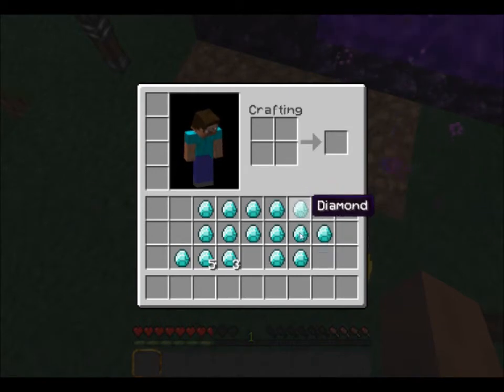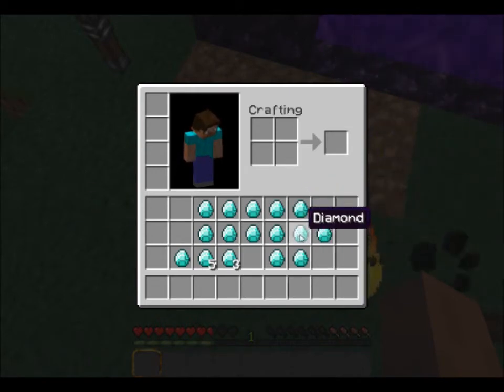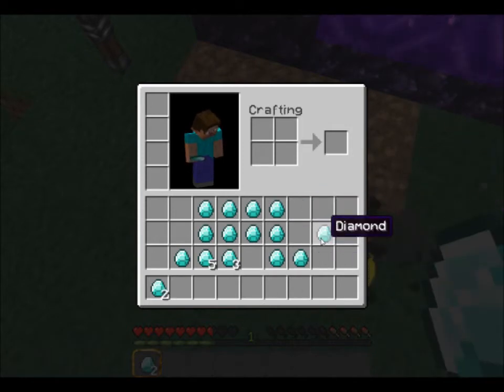And you can just keep doing that. Now if you have a lot of diamonds and you want to find the one that duplicates, you can shift-click, and the one that doesn't move — that's the one that duplicates.